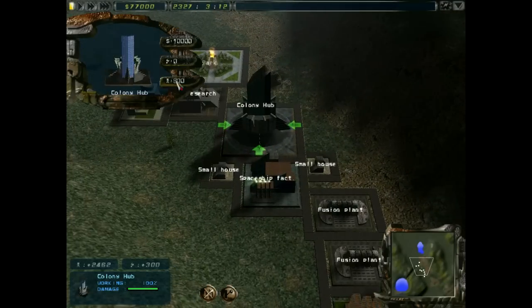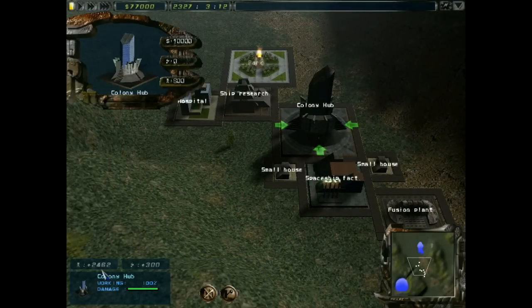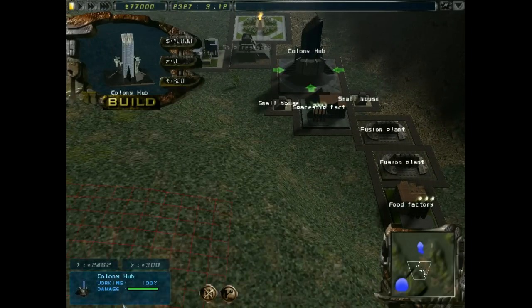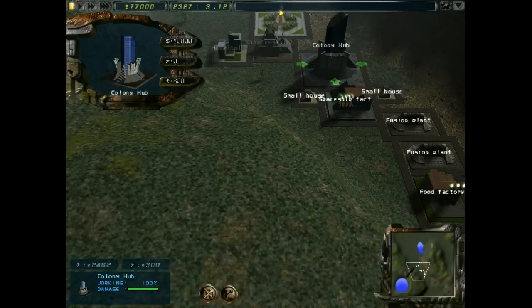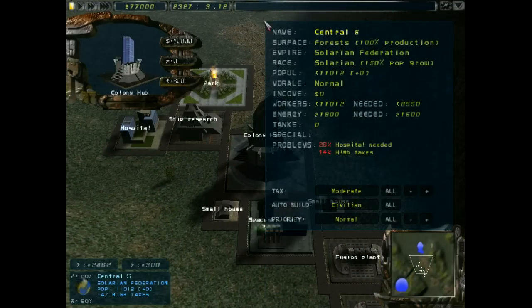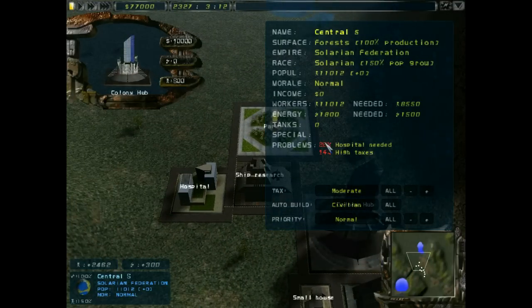There are various facilities which we build up as and when we need them. We have 300 spare power and 2,462 spare workers. We were trying to find out where the information is - sorry, it's been a little while since I've done this. As you can see, it has problems there which will be solved by the AI - it's actually reasonably good at setting itself up for this.